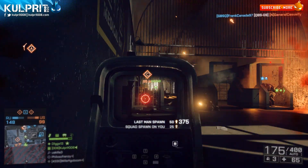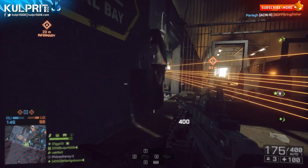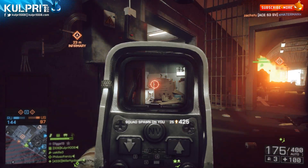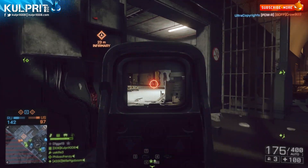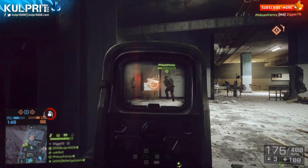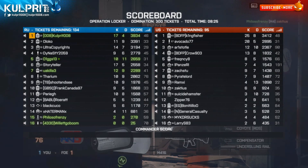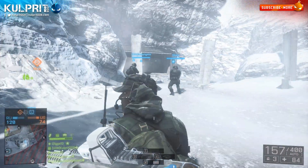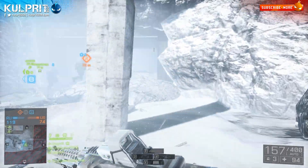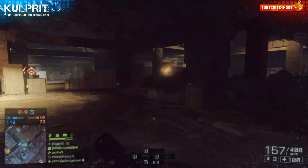For the barrel, I recommend the suppressor. It's great for both defensive and offensive play and keeps you off the mini-map — a huge advantage. I don't think the compensator is necessary since the horizontal recoil is fairly predictable to the right, and while the vertical recoil is significant, it's not hard to compensate. The suppressor lets you hold your position longer in defensive play and sneak up behind people for those epic four or five-man feeds when playing aggressively.